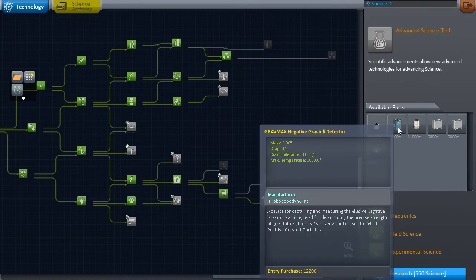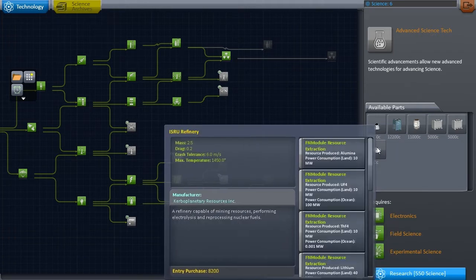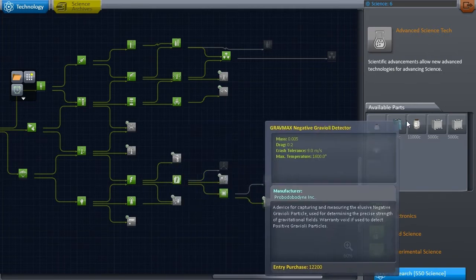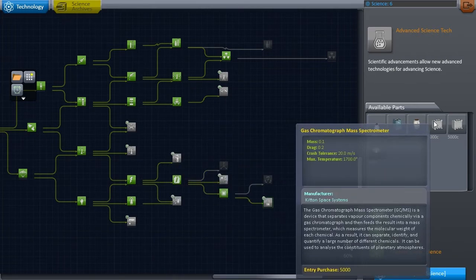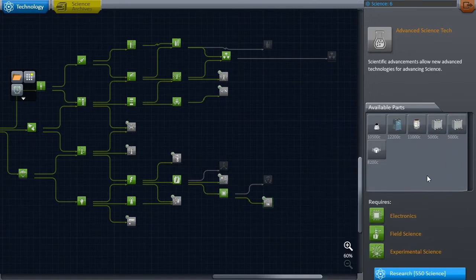You also get the Gravmax negative gravioli detector, and if I recall correctly that gives a lot of science points. So we get to revisit a lot of our previous destinations and re-science them. And we get an in-situ resource utilization unit — we get to mine resources. Things to play with — and that's exactly what we need. So we are going to make a beeline for the 550 science and have a look at that.